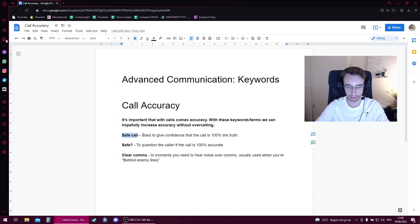The first keyword is safe call. This is used to give confidence to a call that is 100% the truth. For example, let's say I'm playing Inferno on Banana, and as I push into top Banana, I see two players, and I also saw support utility coming over the top — flashbangs, smokes, et cetera. That would tell me there's definitely three towards B: two top Banana, one on site giving support utility. I could relay to my team 'three Banana' and then add 'safe call', which tells my team that's 100% the truth.